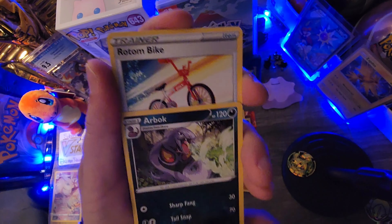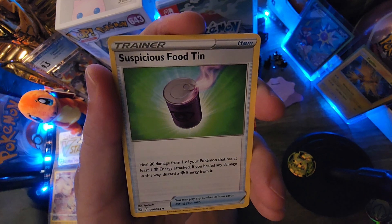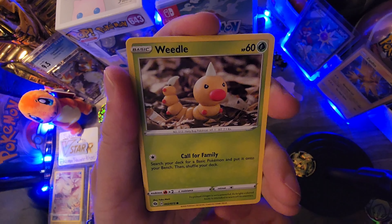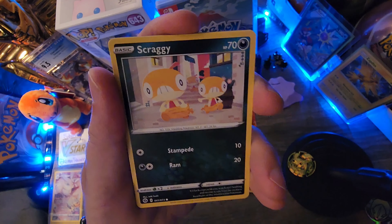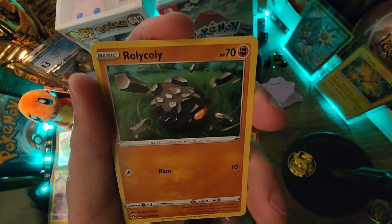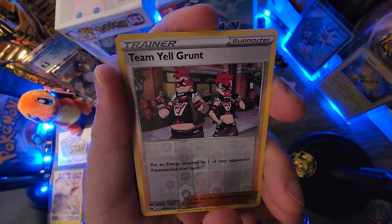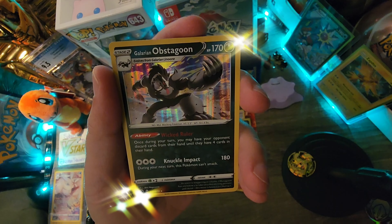Arbok, Rotom Bike trainer card, Suspicious Food Tin trainer card, Ekans, Weedle, Galarian Linoone, Scraggy, Rolycoly — sounds like roly-poly. Team Yell Grunt trainer card, and guys, three, two, one — a holo rare: Galarian Obstagoon!